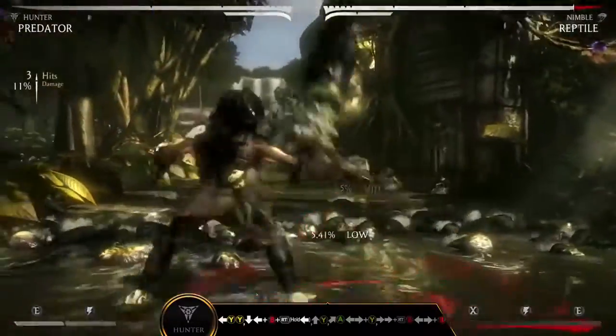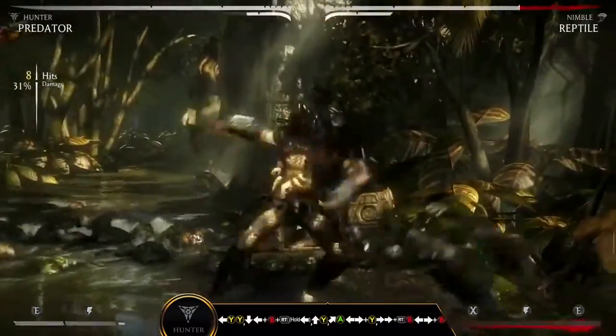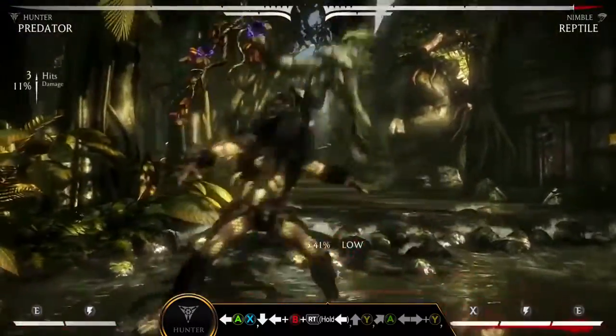Enhancing your traps will extend combos and carry your enemies to the corner. After a knockdown, throw a follow-up trap at your opponent's feet or cash out the damage with Scimitar Staff.